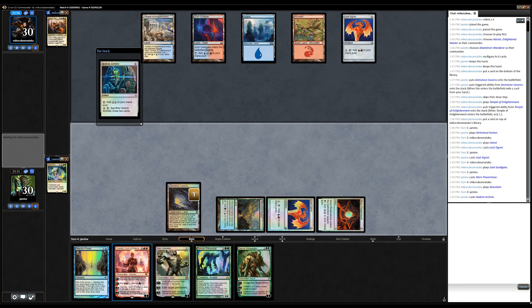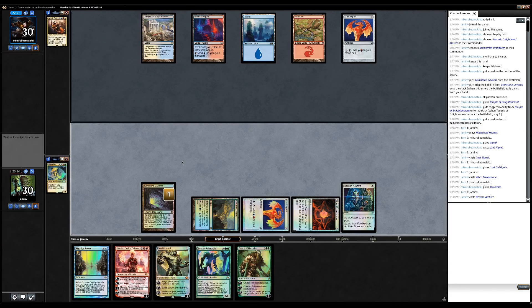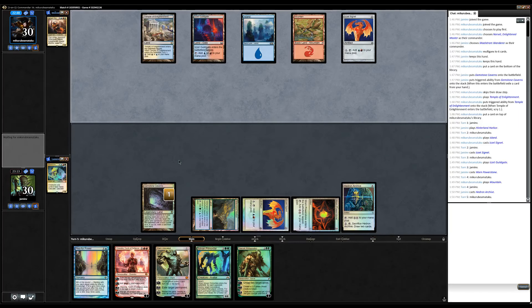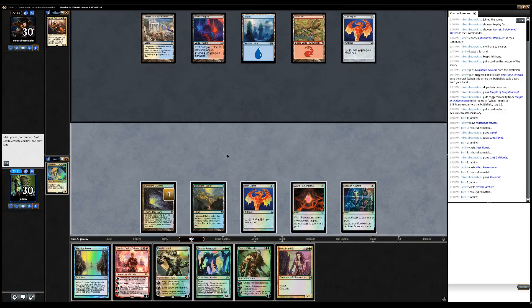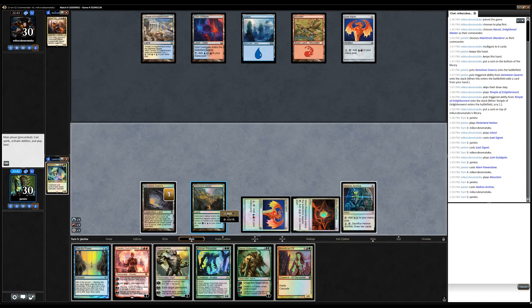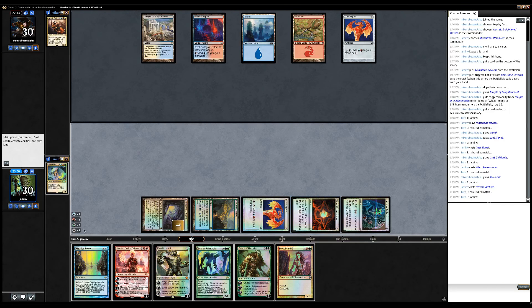Just cast the Hedron Archive. Maybe we can get a Wildfire or something on our Maelstrom Wanderer. He can also whiff on the Narset trigger or miss a land drop. Well, that's pretty good. So red, green, green, and then green. This color doesn't matter, and this one doesn't really matter. Let's cast it.